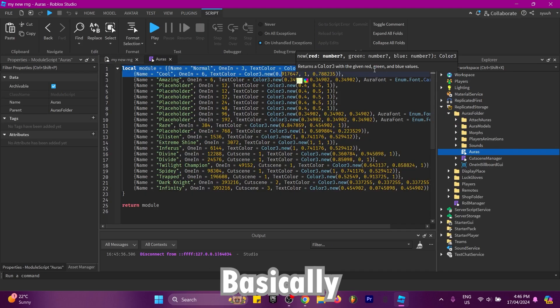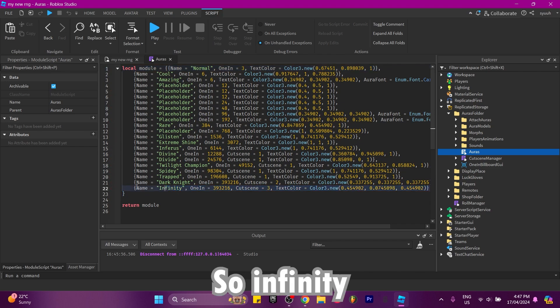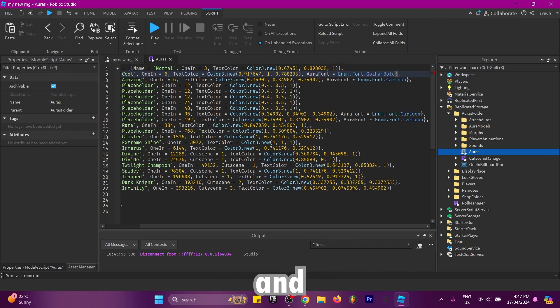Now we're going to go through the aura script. Each aura is split up by brackets and a comma at the end. The aura ID is the number on the left, which is the line of code it's on — so infinity will have an aura ID of 22. You can set most values to whatever you want, except the one in chances which has to be very specific. You can change the text color to anything and change the aura font to whatever you want using 'comma aura font equals enum dot font' and then any font.